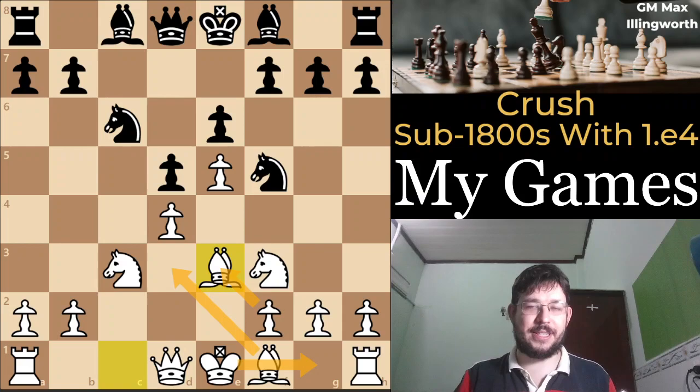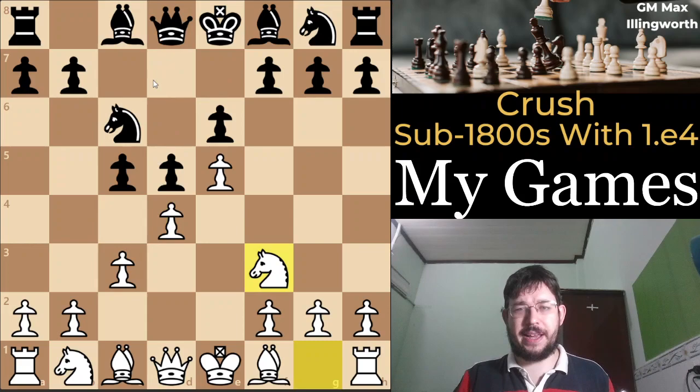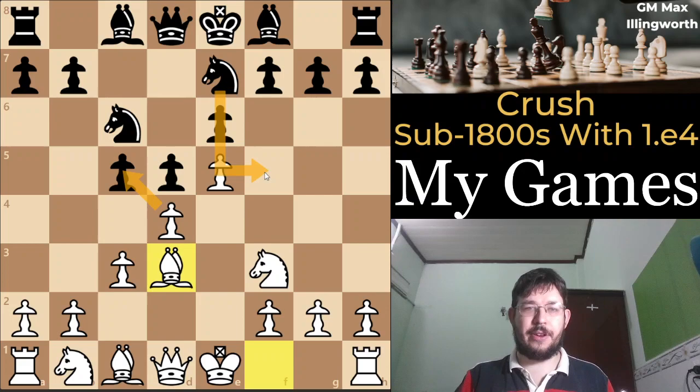I was not sure how to deal with the other alternatives, like bishop d4 and some other moves I've also faced every now and then in my own games. Finally, there are a few alternatives they can play — knight e7 is the one I see most often. But once again, bishop d3 works pretty well, where it helps a lot to be able to play dxc5 if they try to attack our center with pieces or pawns.